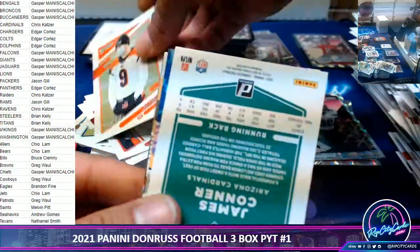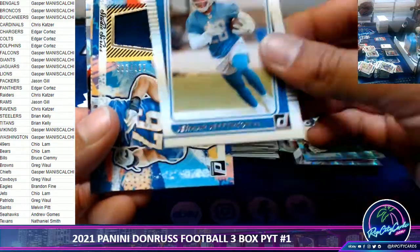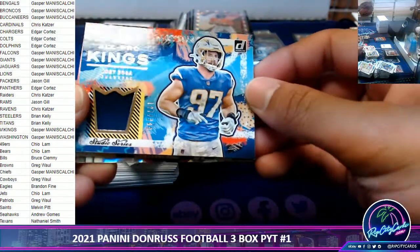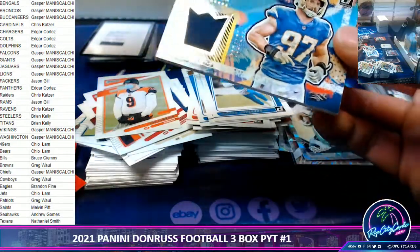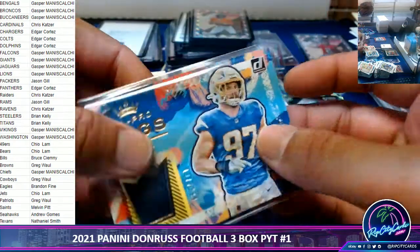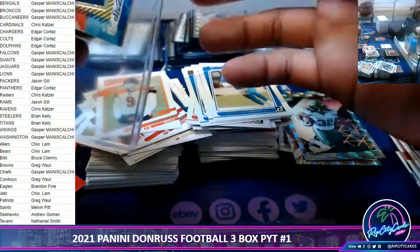Joe Burrow variation. James Connor, Jamar Jefferson, and we have a Joey Bosa out of 299 for the Chargers — All Pro Kings — for the Chargers.